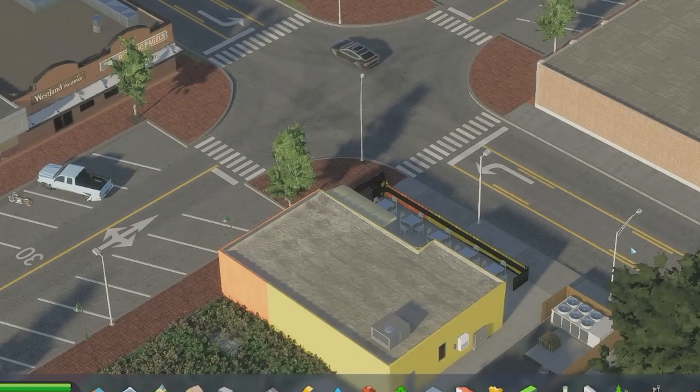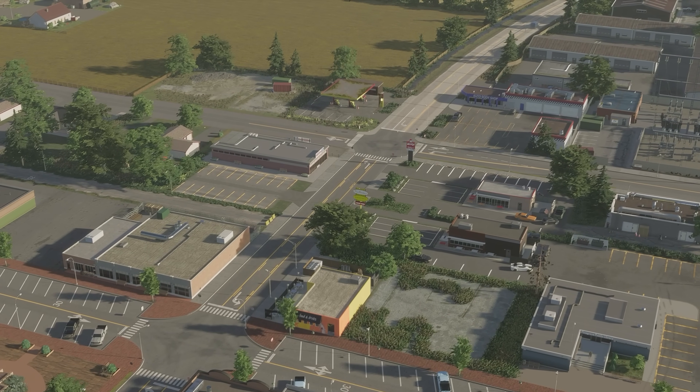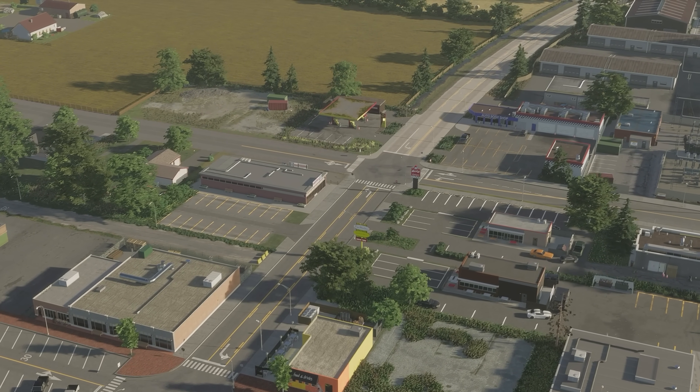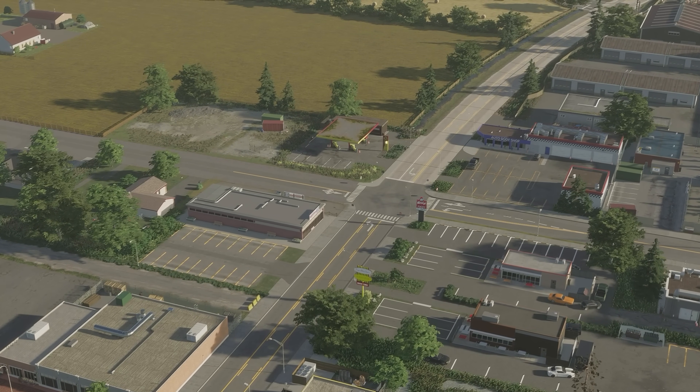My PC can handle it, so I set it to the highest value. And lastly, I set MIP Bias to 0, which helps with the rendering of objects and buildings in the game. Now that we have our vanilla settings sorted, this should help give the game a better feel and look visually.